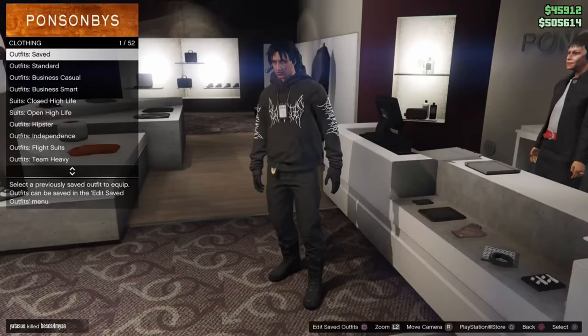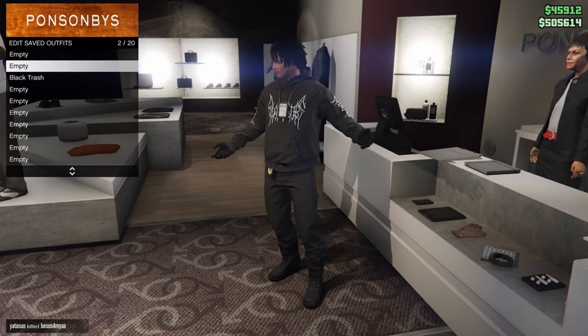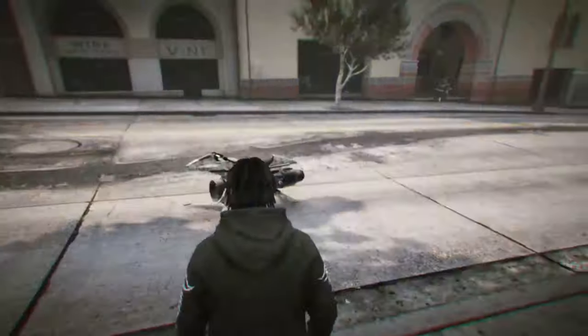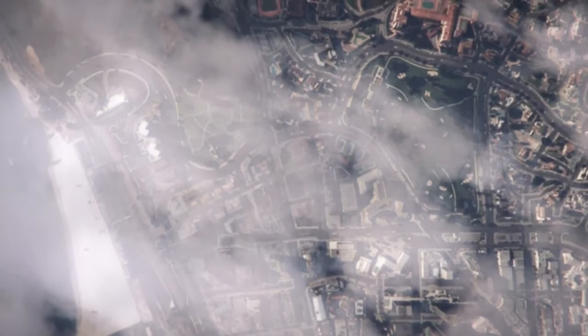Go over to the desk and save this outfit in the second slot — delete the one we already have saved there and save this new one in the second slot. Once you have done that, start up the job called 'It's a G Thing'. If you don't have this job bookmarked, there's a link in the description — go ahead and bookmark it.